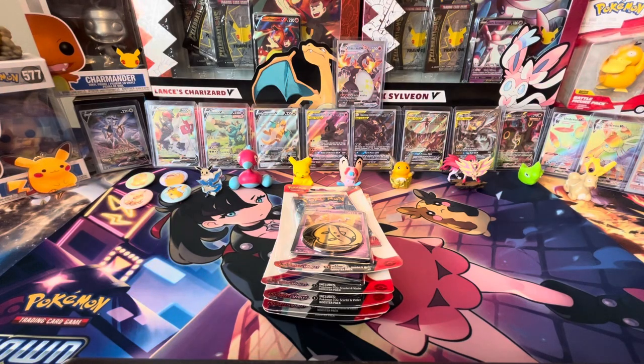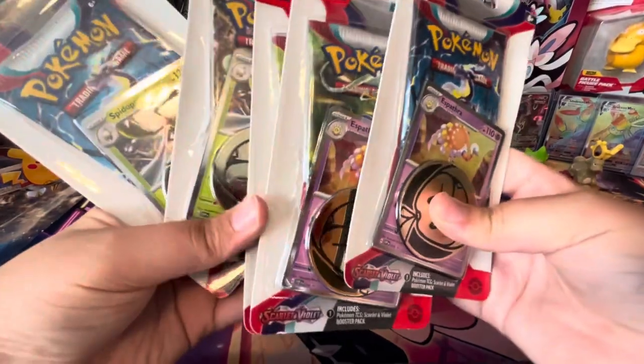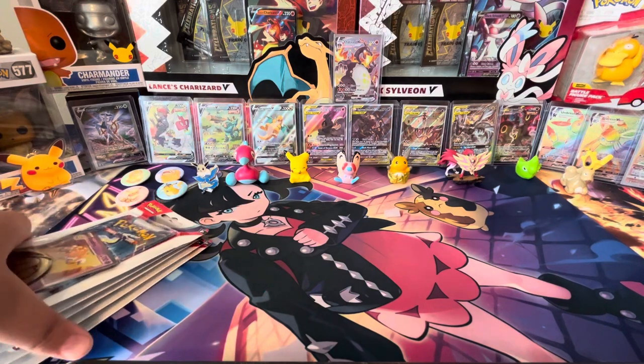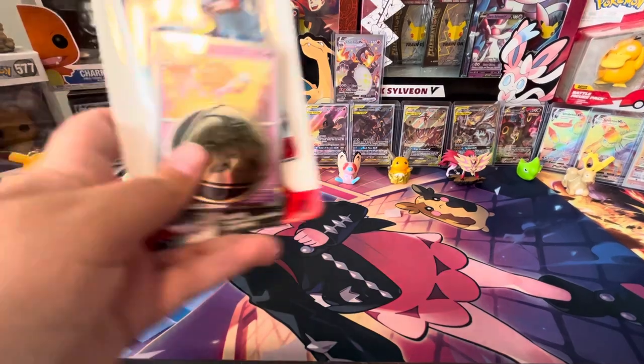What's up, YouTube? Today we're opening up some Scarlet and Violet one-pack blisters. I found these at my local Dollar General for $3.50 each. That's a pretty good deal, I'm not gonna lie, because one of these things at Target would be like $6.